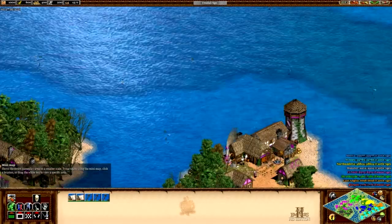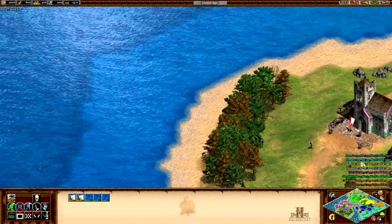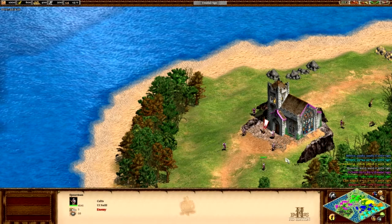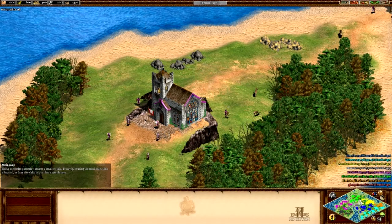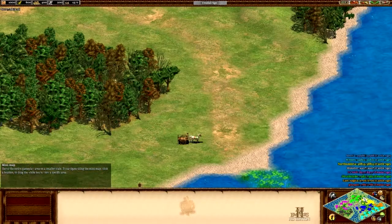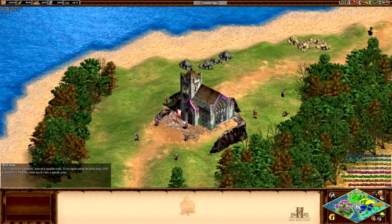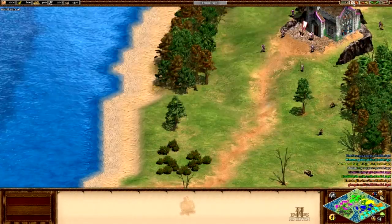This is a pretty massive map. We shall attempt to land here and take out one men-at-arms, two skirmishers, two men-at-arms, two spearmen and a monk. Plenty of deer, plenty of other stuff. I'm not really sure where these flags were that we apparently could have taken. Oh, there's a flag there — so we could have set up with basic resources. No sheep, however — no sheep on any of it.